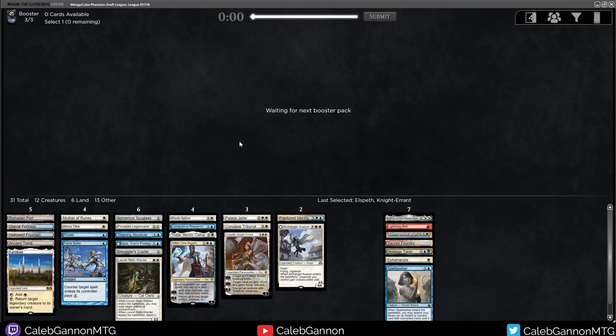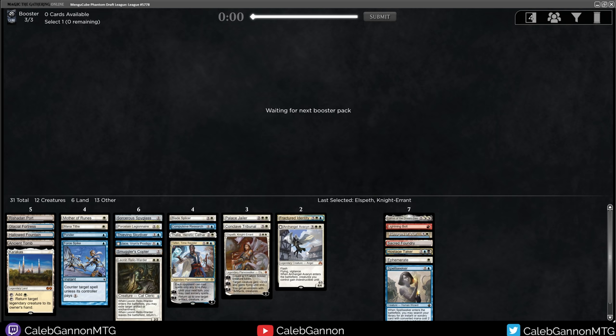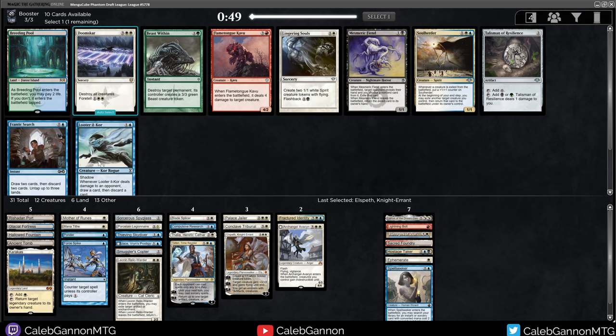I think our deck is getting more streamlined as we go, which makes me slightly regret this Archangel Avacyn pickup, but it is what it is. I think Avacyn plus Karakas is a pretty nice combo.